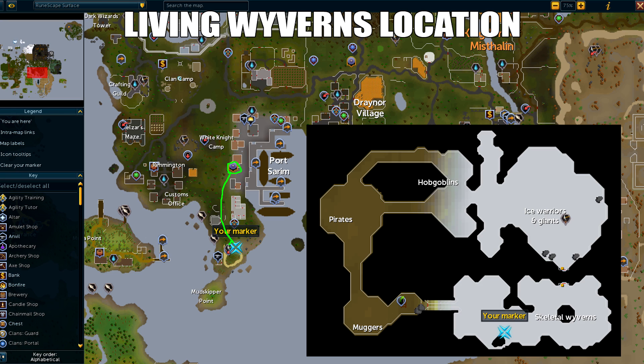Going by the first Raptor Key, let's get into Living Wyverns. They're located in the Asgardian Ice Dungeon, which is past the skeletal wyvern cave. You can get there quickly by using the Dungeoneering Cape to the Frost Dragon resource dungeon, or if you don't have 99 Dungeoneering, you could use the Port Sarim lodestone then go south.